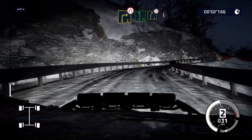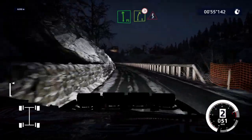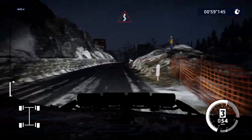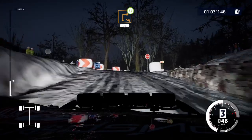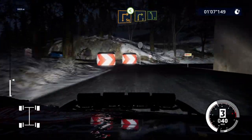And flat left medium and right 5 tightens, into kinks. Square right, widens, 30, over tarmac. Square right, house in, opens into right 3, into left 5.